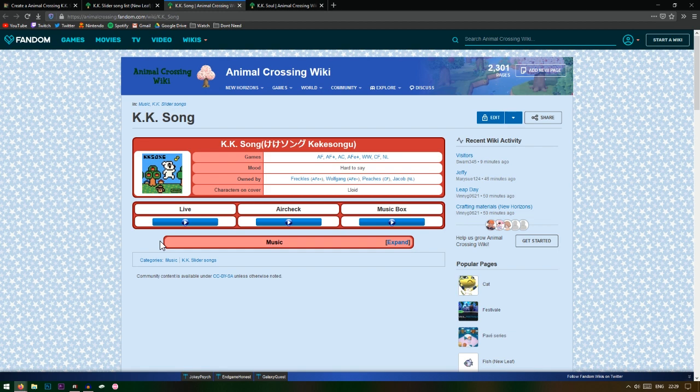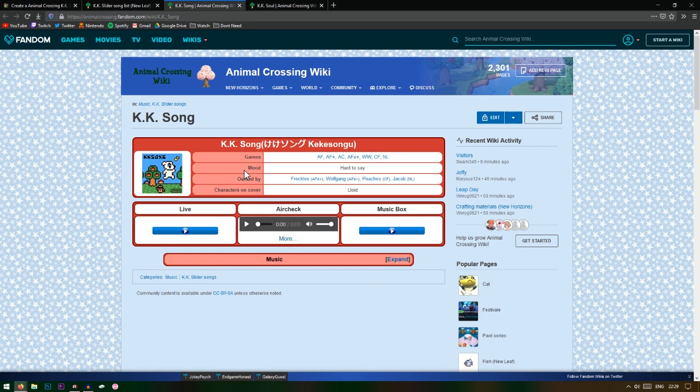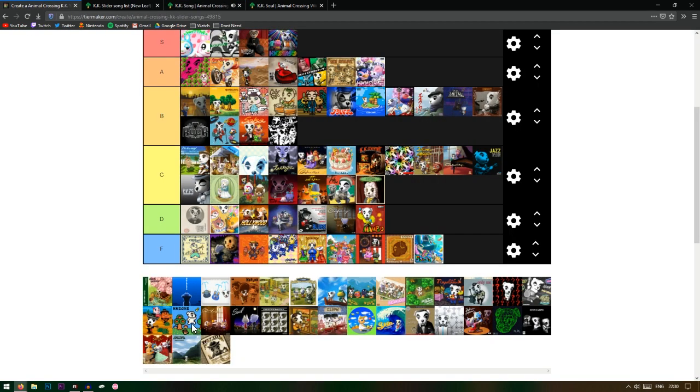KK Song has a lot of history — it's a special song. Wolfgang owns this one too. If you don't know, this song is played by the creator of all the music in Animal Crossing. He's put this song in Zelda games, Yoshi games, Smash Bros, New Leaf — basically every game he works on. I actually like it, it's really basic but I really like it. This one's a B tier — I like it more because of how symbolic it is.